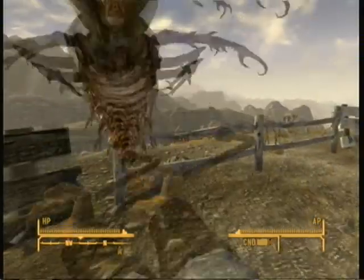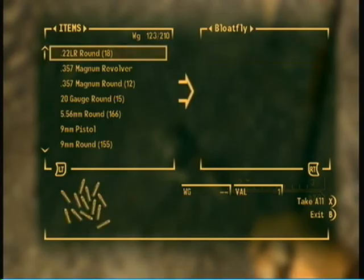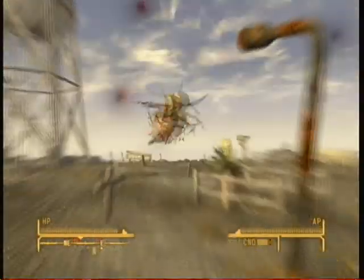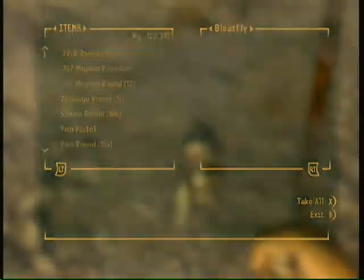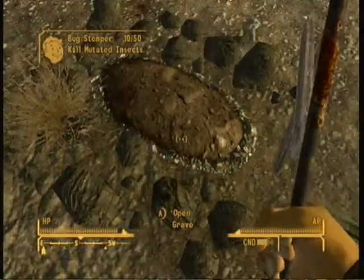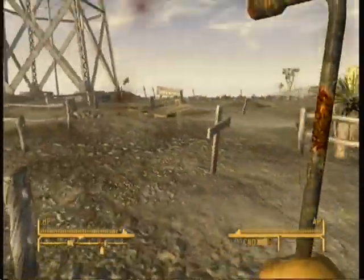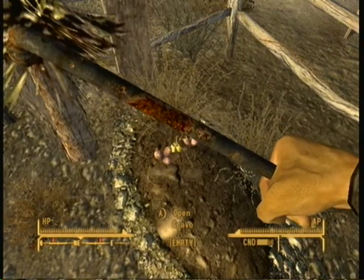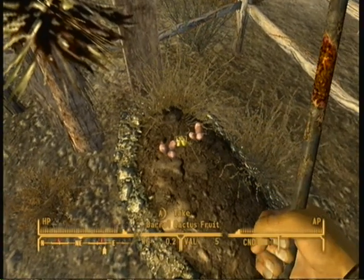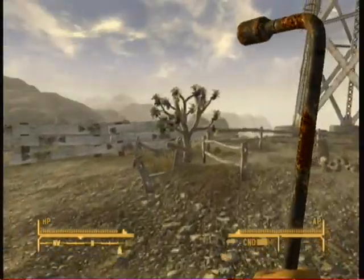We'll kill these bloatflies. Okay, take the wheat, which probably doesn't taste very nice. Rub a grave again. There's a grave here. More ammo. Take this fruit.